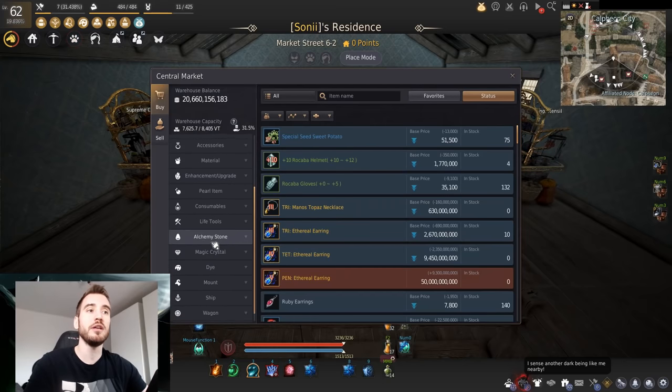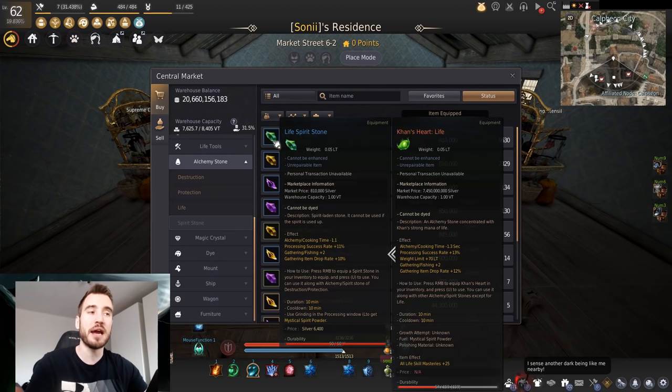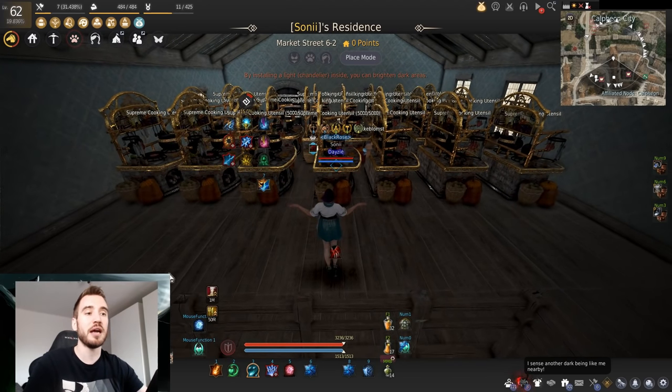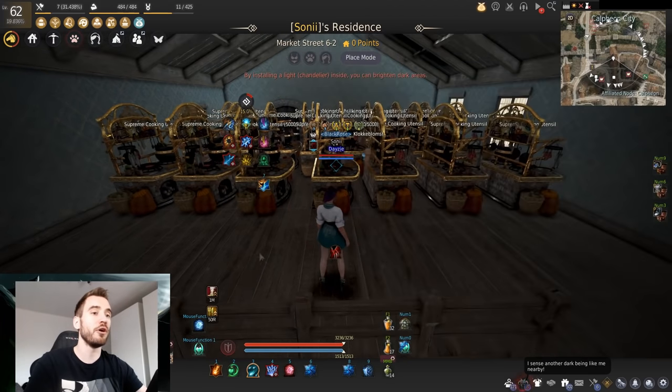Next up is the alchemy stone. There are different alchemy stones, but most realistically you should be aiming for a spirit stone — you cannot repair them but they are super good. The main thing you're looking for is alchemy and cook time reduction, meaning you cook faster, so you get more exp per hour or more products per hour. It's super important.